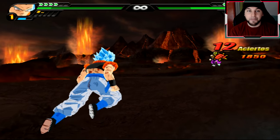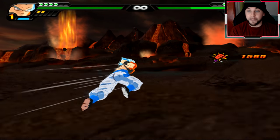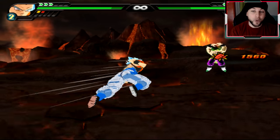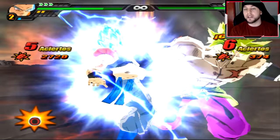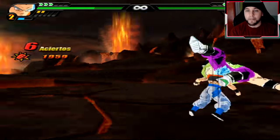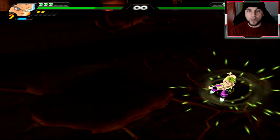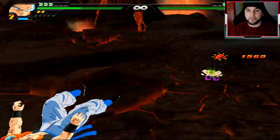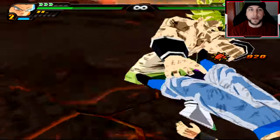Then again, Broly wasn't even going to survive Gogeta's final attack in the movie if it were not for Cheelai pulling him out of there. This is the accuracy of actual Vegito — first of all, if Vegito was in this, that would be totally different because I think he would defuse so quickly. This is not accurate to Broly's scaling because Broly did not do this to Gogeta at all, even though Broly was able to be somewhat on par in Super Saiyan and base form.